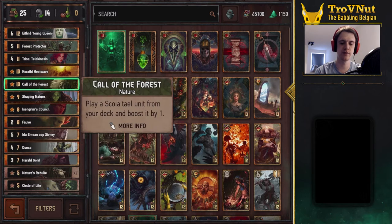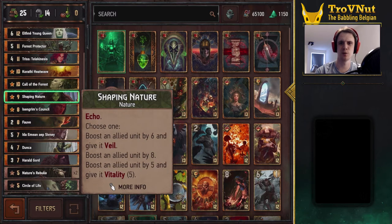Call of the Forest lets us play any Squirrel unit from our deck and boost it by one — basically a tutor. Shaping Nature can be played twice and is one of my favorite Nature cards, giving great flexibility. You can play it with Veil for a six-point boost plus Veil, which actually counters poison — if one of your units is poisoned, Shaping Nature protects it with Veil so it can't be poisoned again. That's actually better than purifying, because your opponent then needs to purify before poisoning again, requiring three actions to kill it.